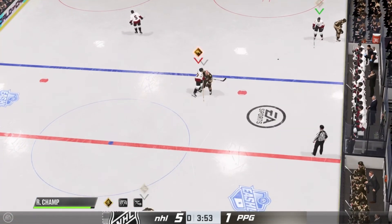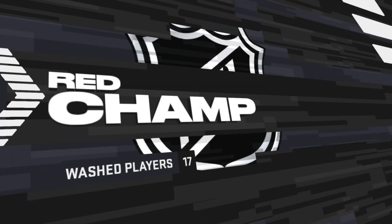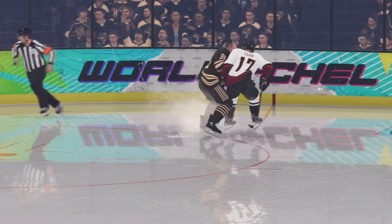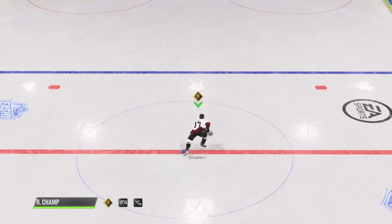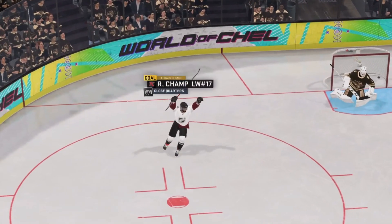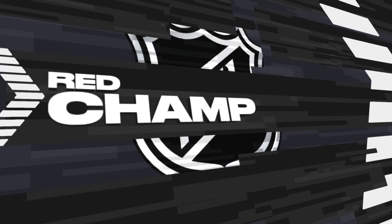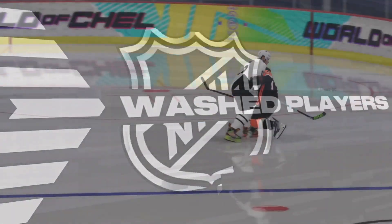This next penalty shot is one of my favorites. It's simple and clean, not super glitchy — just a well-placed shot. I score this one a lot and I haven't seen too many other players do this. You come in, slow down, and watch the goalie's animation. As soon as he drops into the butterfly, you're going to cut to the left or right depending on what hand you are, and then shoot it to the low corner on the opposite side.